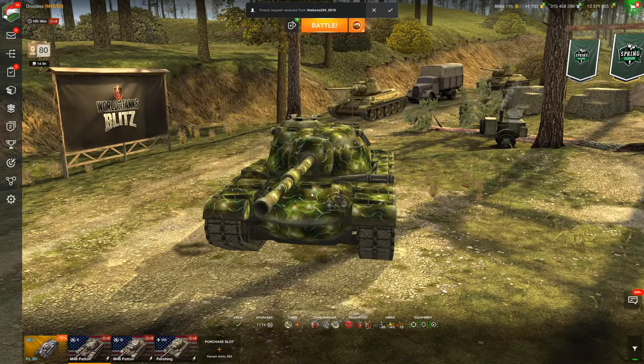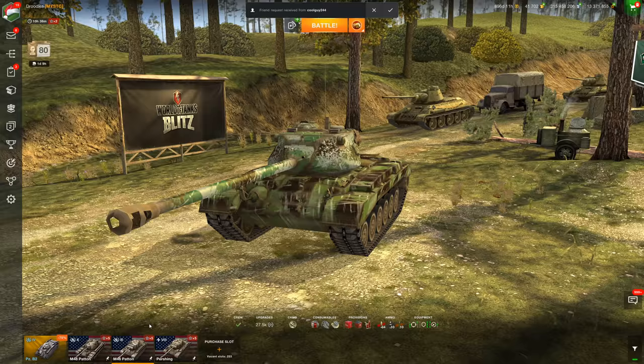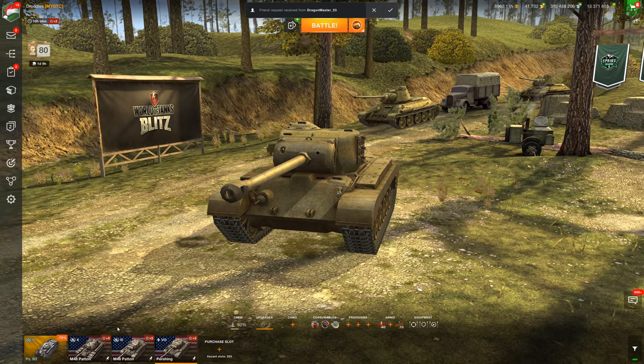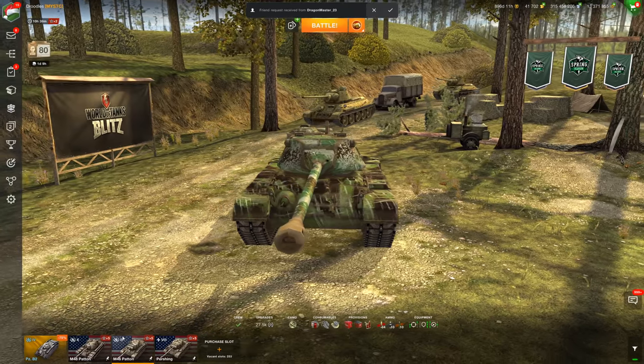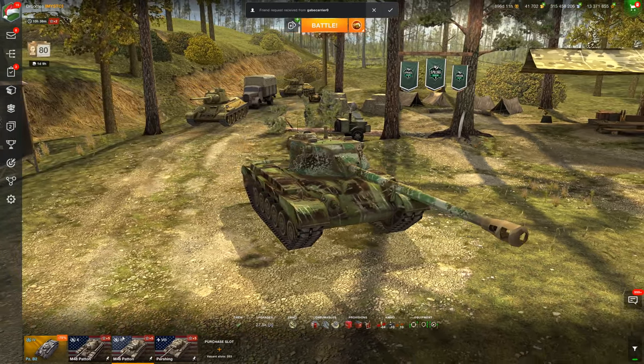I've seen 183s just go right off the side armor — it's pretty funny when it happens. But the reason I think the Patton line isn't great isn't because of the M48 Patton itself, but because of the Tier 9 M46 Patton, the Pershing at Tier 8, and the T20 at Tier 7. All are a little bit left behind in the Tier 9, Tier 8, and Tier 7 meta.